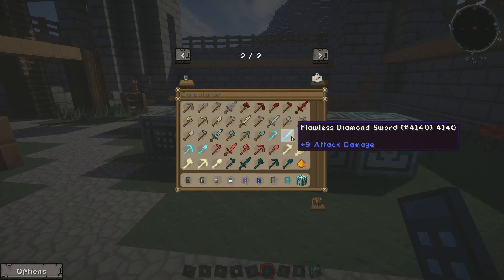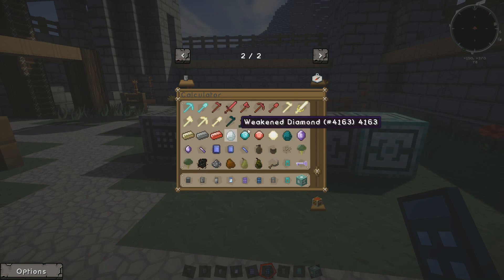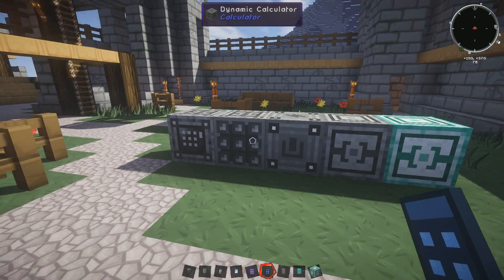Things you can make are stuff like all these swords. Some of them are on the scientific calculator, some are on the other ones.